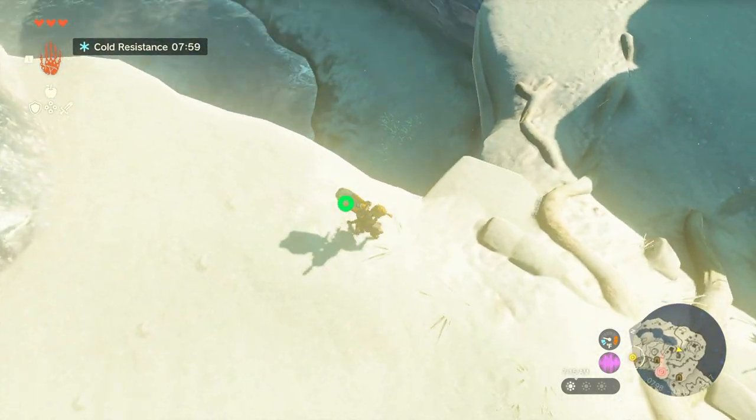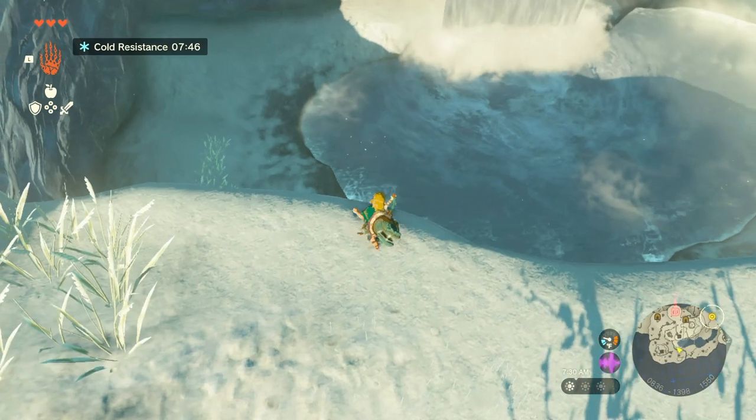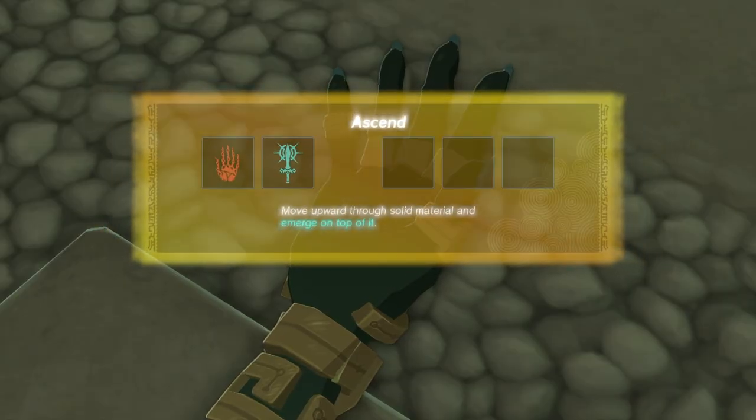Now head around the cliff — you can always just look at the map if you don't know where I am. Go to the waterfall, and to the right of the waterfall you will be able to climb up. Now you are at the next shrine. The next shrine will give you the ability of Ascend.